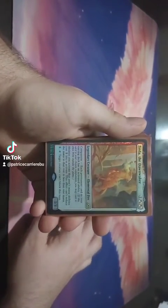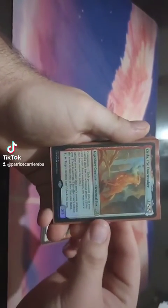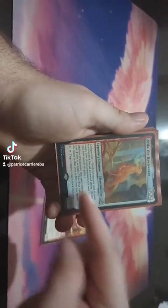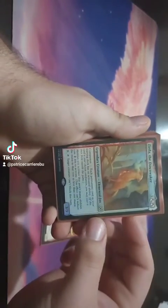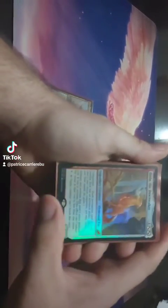We have Zirda the Dawn Waker, reducing our activation costs by 2 but not below 1, which is so wonderful in this deck. It even reduces the cost for our commander.